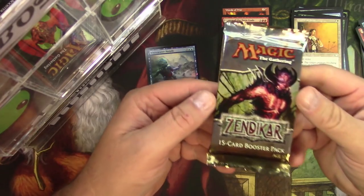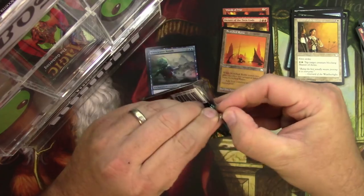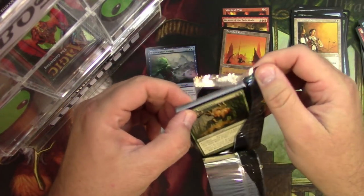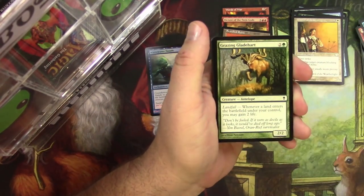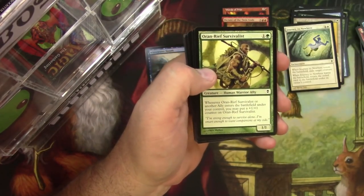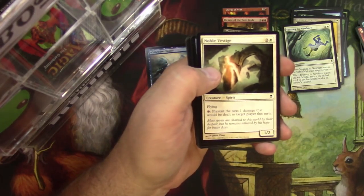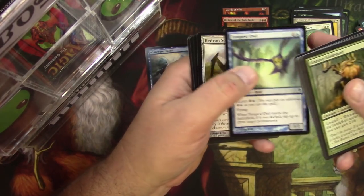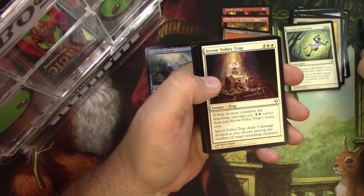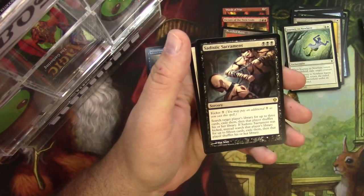Next up, Zendikar — original Zendikar. Probably not going to get a Priceless Treasure, that would be really rare. Journey to Nowhere — that's a good card, pulled that with my uncommons. Mindless Knoll. A Tempest Owl. Mahedron Dude. Arrow Volley Trap. Living Tsunami. A Sajiri Refuge. And a Sadistic Sacrament.